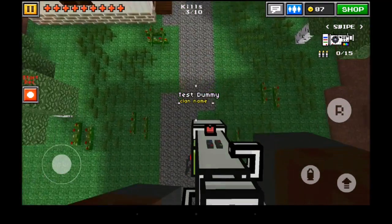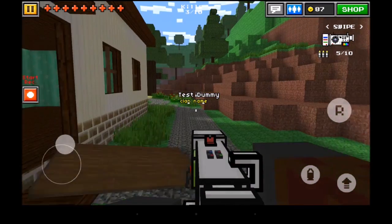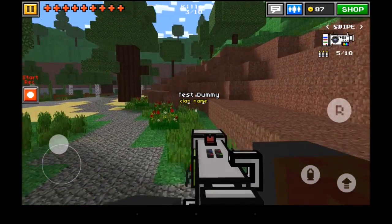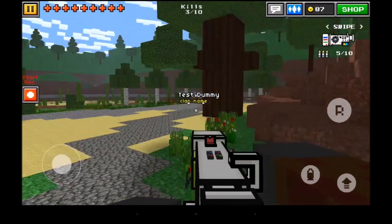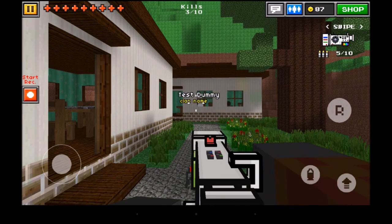This has rocket jump, which is quite a nice feature for a cannon — it gets you around places a lot faster. The mobility isn't bad, unlike some of the other cannons like the Armageddon, so it's quite nice.